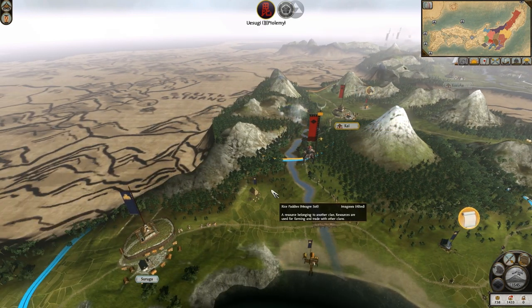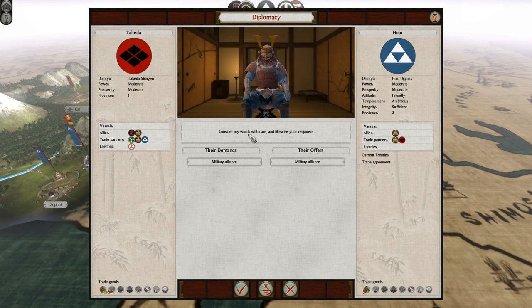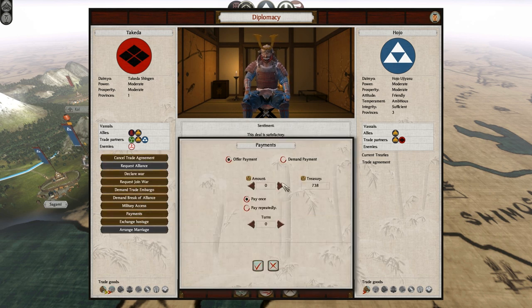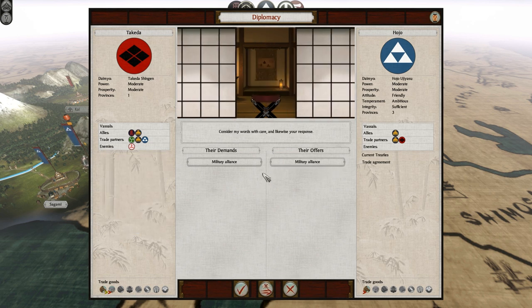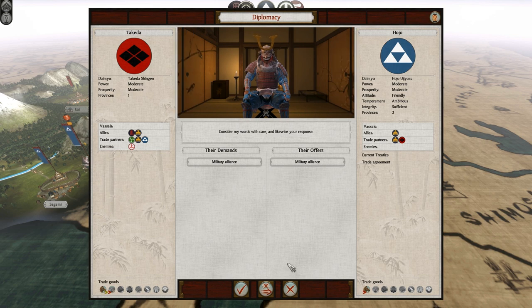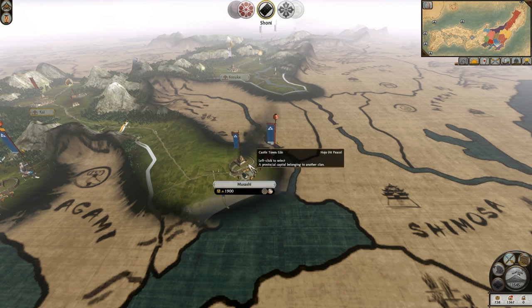The first few turns are always quite quick. Hojo's moving everything - the Hojo wants a military alliance. I'm about to take stuff from them. I can make a counteroffer - what if I want 2,000 from you? We might be able to come to an agreement. He says no. How about no? I'll just take your land from you. The Hojo's got three places already.